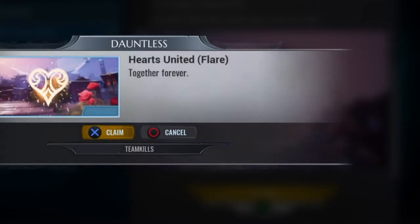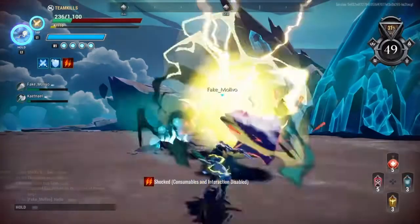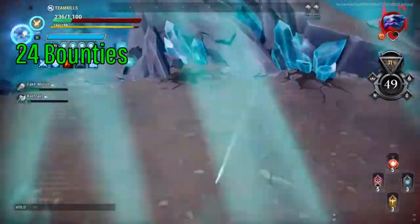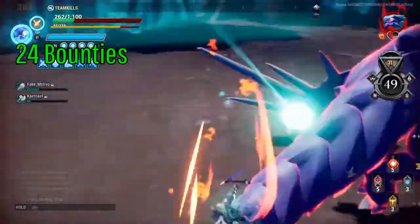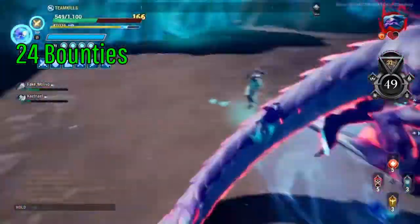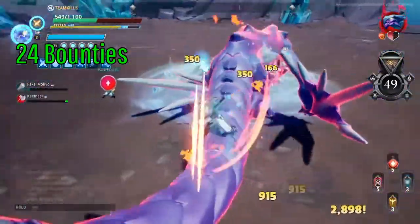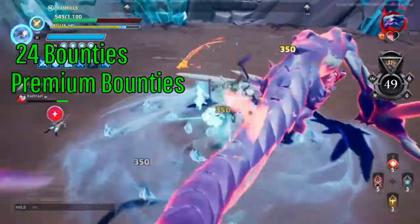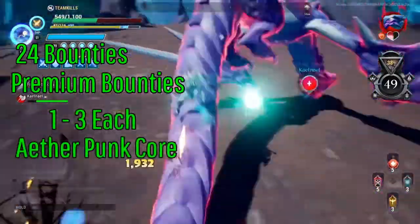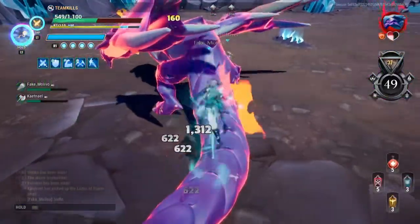Don't forget about premium bounties. When a new hunt pass starts you get 24 bounties max — if you saved a ton and finished early, the game erases the extras and brings it down to 24, putting everyone on an equal playing field. But premium bounties carry over into your next hunt pass on top of that 24 cap, and you can get one to three per core, so they're worth collecting.